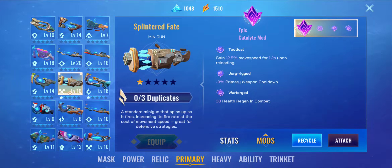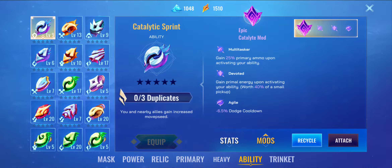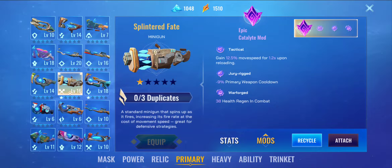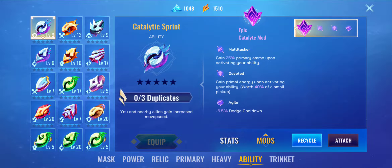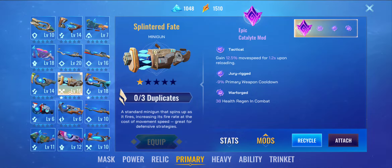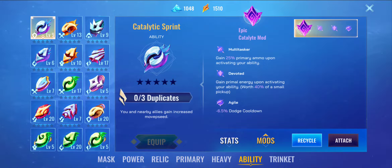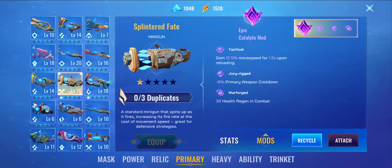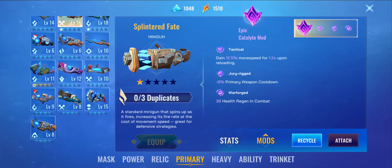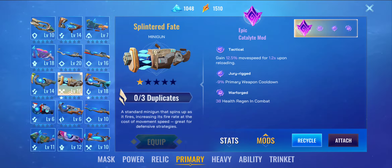I'm gonna find other chain gun loadouts for you, my dudes. But for now — the first loadout was Splintered Fate with Calytex Heal and Belt of Facing. The second one was Splintered Fate, all triple vanguard with Power Infusion. The third one is this Splintered Fate loadout I'm using currently right now. And yeah, I'll be finding more — testing out more ways to make Splintered Fate work.